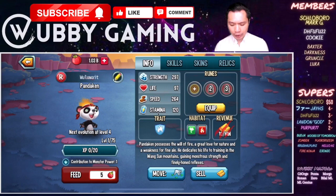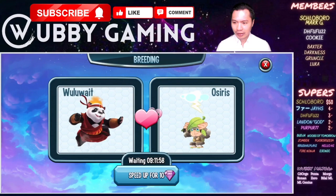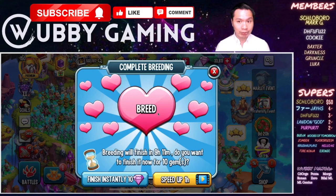Let's go for Pandaken and Tarzai. We have a 50% chance of this being Mali — it's either going to be Mali or MrBeast. Let's see who we get. MrBeast, unfortunately.